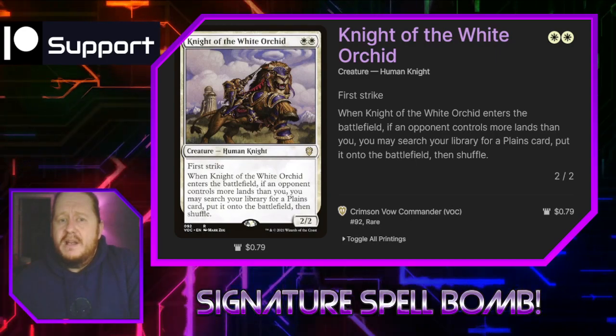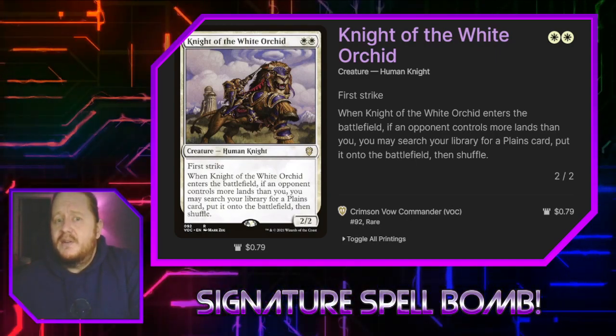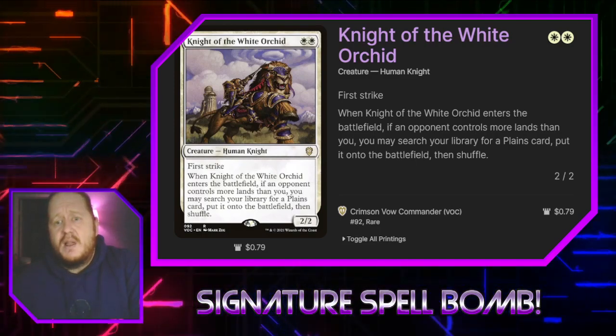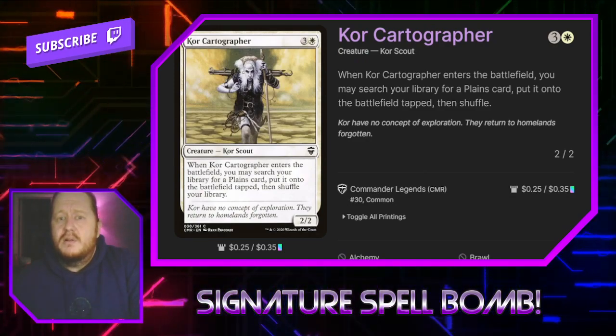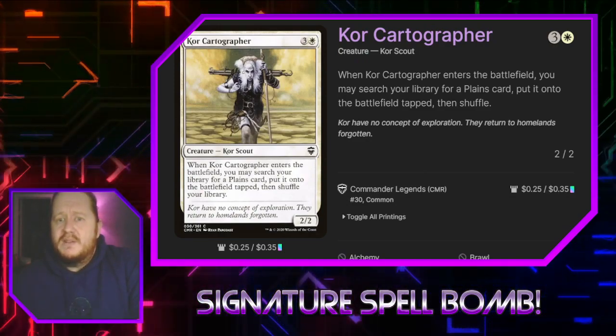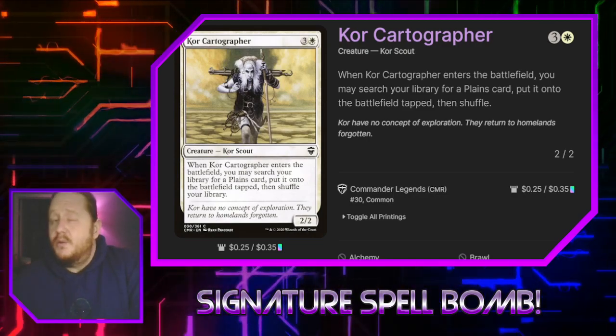Knight of the White Orchard for two white is a 2/2 first strike human knight — when it enters the battlefield, if an opponent controls more lands than us, we can search our library for a Plains card and put it onto the battlefield tapped. Core Cartographer says when it enters the battlefield, we may search our library for a Plains card and put it onto the battlefield tapped. It's a 2/2 for three and a white.